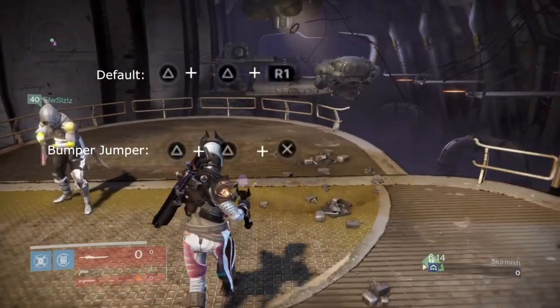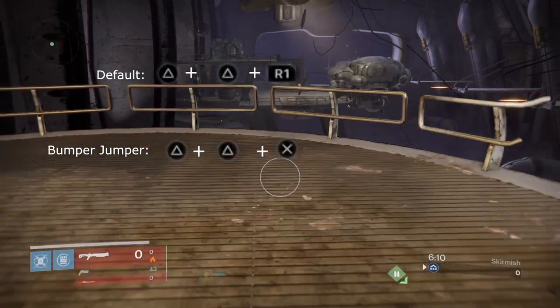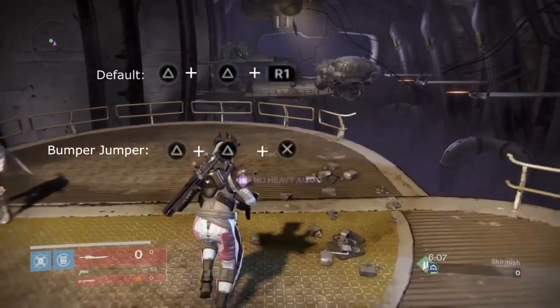In order for this, you're going to need a sword and you're going to need to be walking forward. You double press triangle and then you press whatever your melee button is for your control scheme.